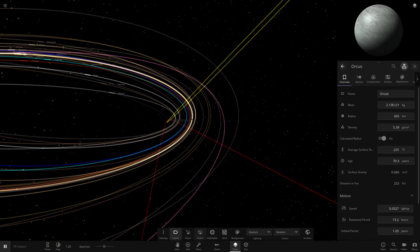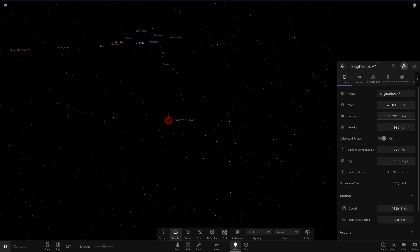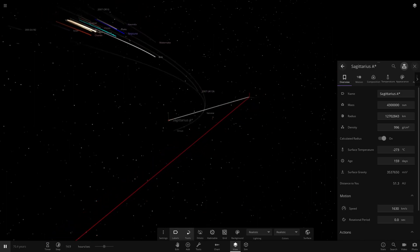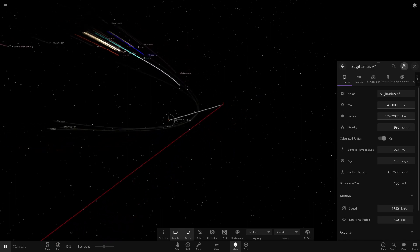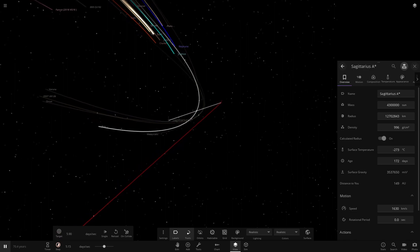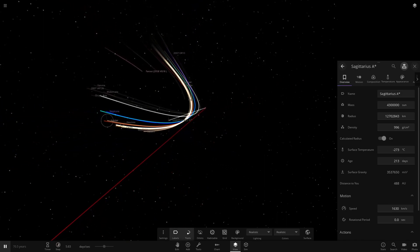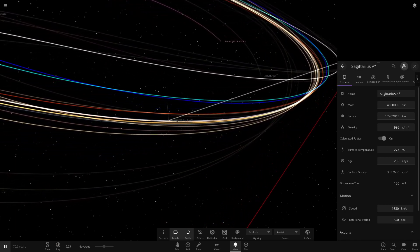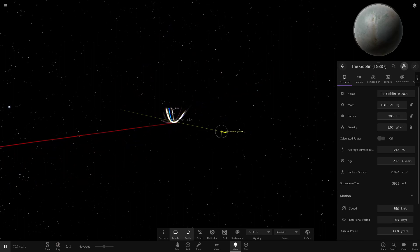I'm guessing the object that started last will actually hit the highest speed eventually. So we've got Orcus and Eris coming up, and then Uranus and Neptune — the first two planets. They're still on a collision course. Looks like some may slingshot just due to the black hole moving slightly as well. The black hole is actually traveling quite fast now, which may cause them to slingshot rather than hit the target. So they're going to get pulled around just due to the massive dominance of the moving black hole.